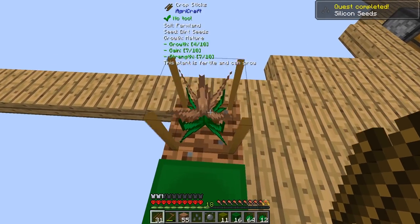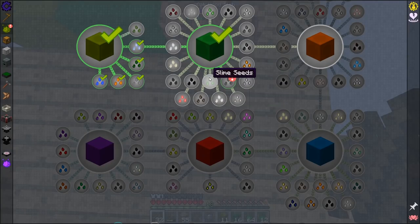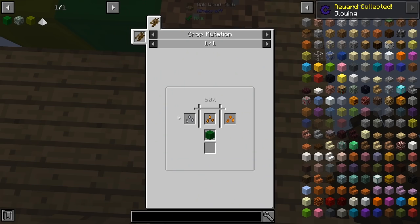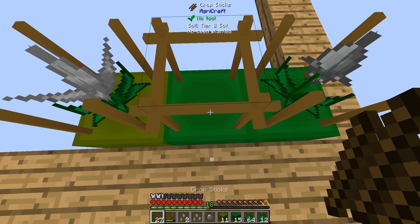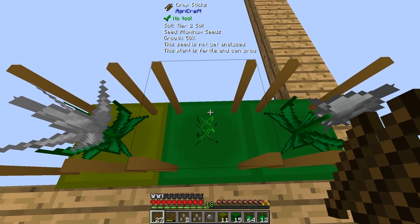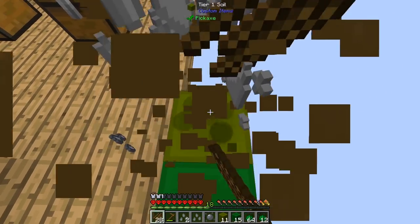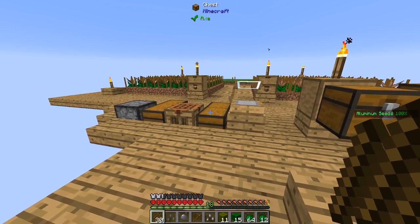Okay, let's get rid of these fire seeds — we don't really need them right now. Now we got silicone — let's take this one off. Now we can make aluminium. Stone and silicone gives me aluminium. That one was super, super quick — I didn't even have to wait hardly any time.